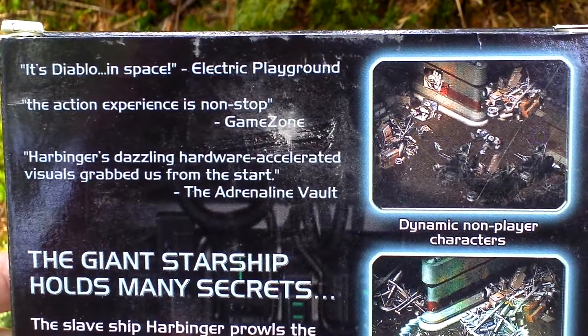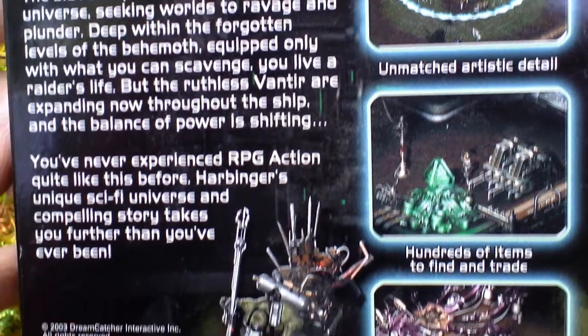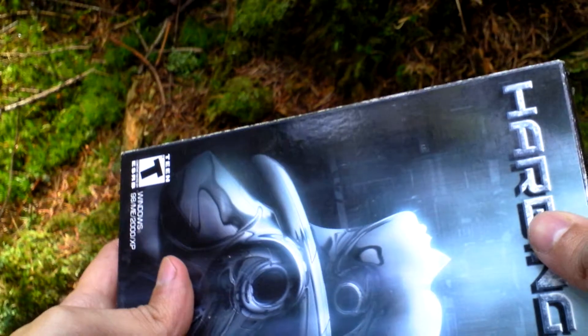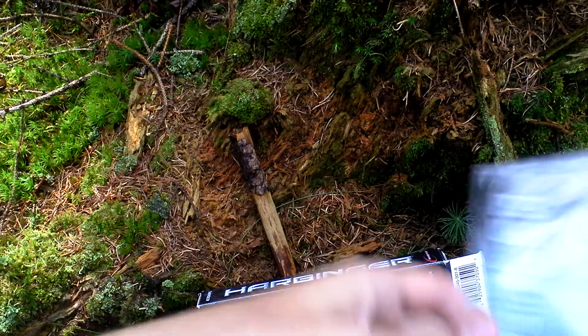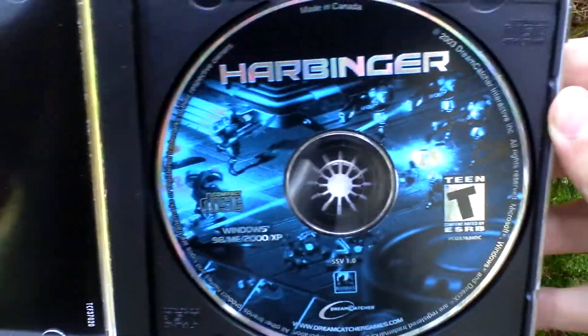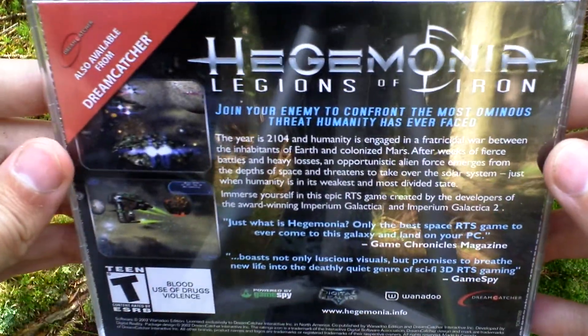Now let's turn the box around and see the back side for some more info about the game and pictures. Now let's open the box and see what is inside. First of all there is the game itself — it comes on CD as you can see. Here it is, and on the backside some advertisement for another game.